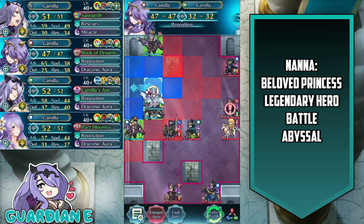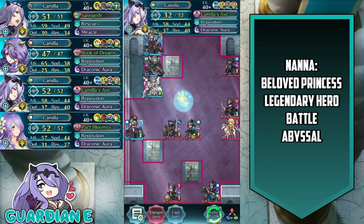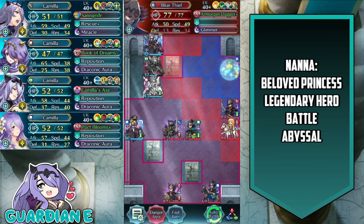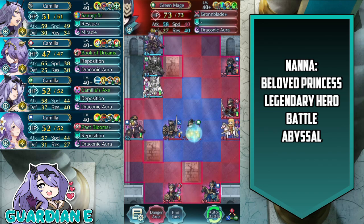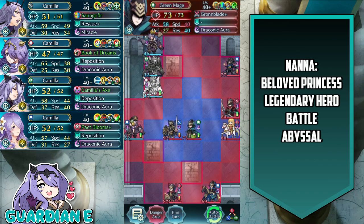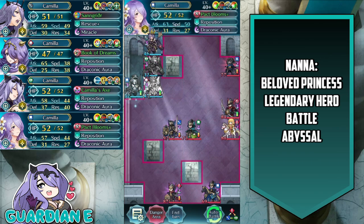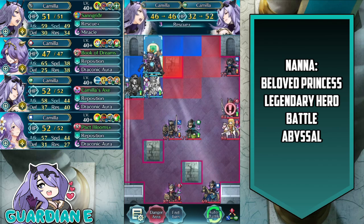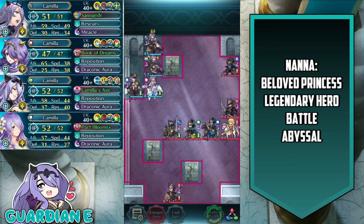We go ahead and do that, and reposition Vanilla Camilla up. This perfectly orients us so that Vanilla Camilla is in range of the Blue Thief — she'll handle the enemy phase with color advantage and Guard Bearing. Adrift Camilla is in range of the Green Mage, which she can tank no problem. We shift Summer Camilla up to give a passive Goad Flyers buff to the rest of the Camillas, and use Brave Camilla to heal and top off Vanilla Camilla's health for the following turn.